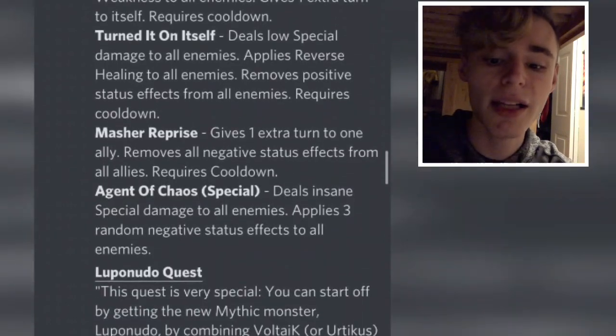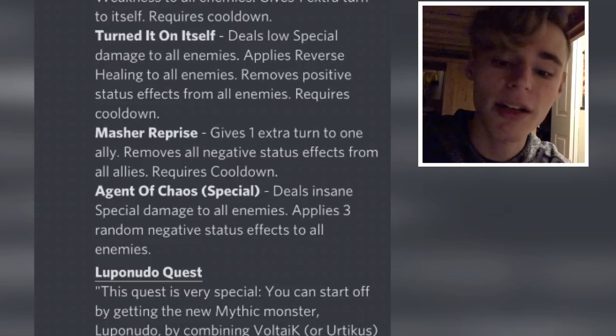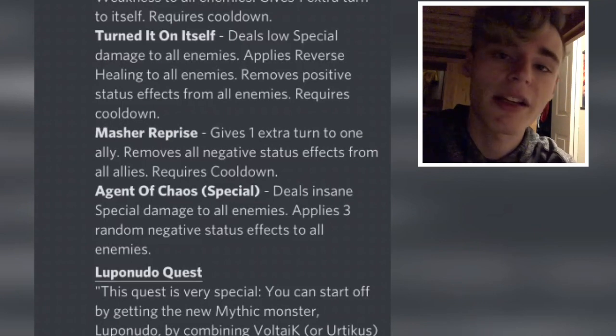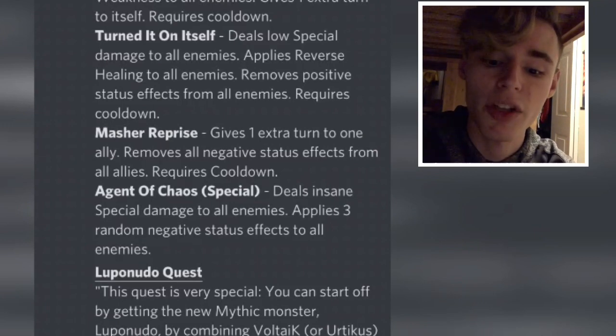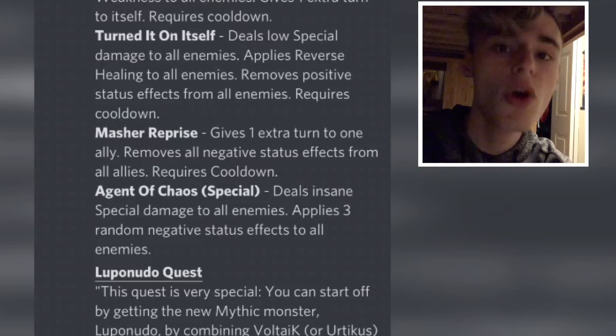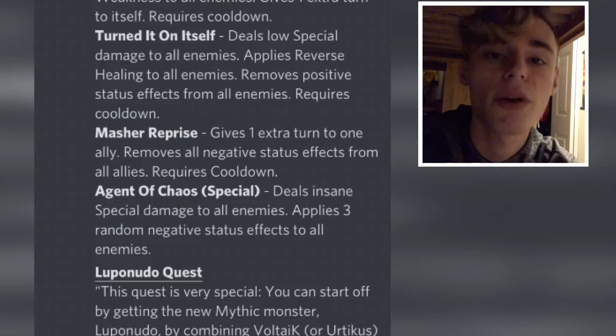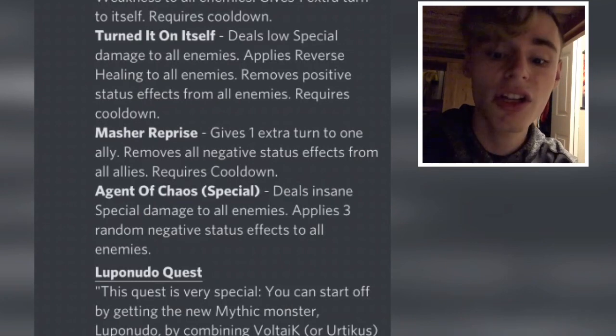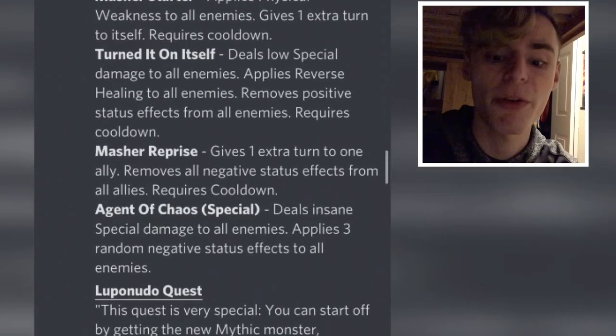The next move is Masher Reprise: gives one extra turn to one ally, removes all negative status effects from all allies, requires cooldown. That is a very good support move — you can basically give whatever monster you want an extra turn on your team, use whatever moves you want, and it also removes all negative status effects, which is amazing. I'd definitely run that move.